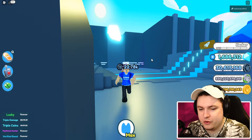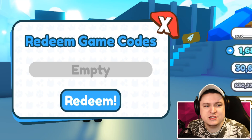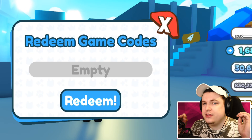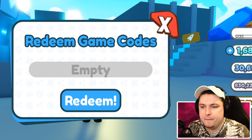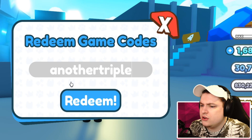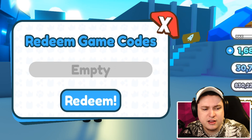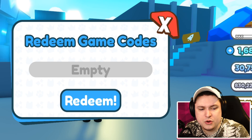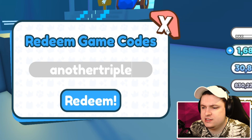After checking out the new codes - there's actually a little bit of sad news. I made sure to check everything and there's going to be a new code dropping at 650k if that like goal is hit. The last code was for 600k. There is only one working code right now in Pet Simulator X: the code 'another triple', which gives you two triple coin boosts. And there was no code for this update.